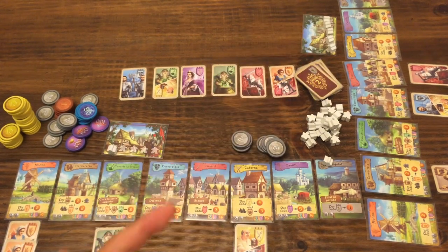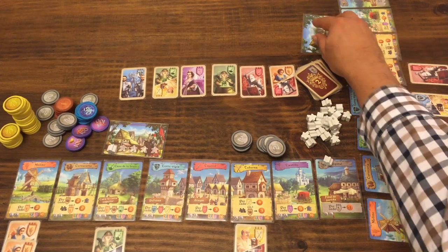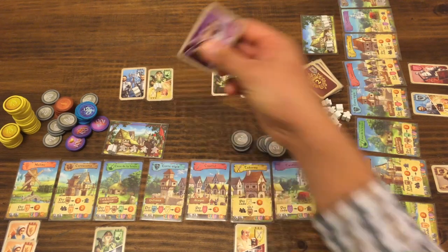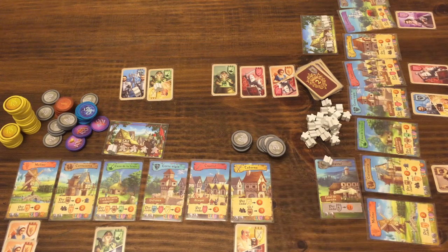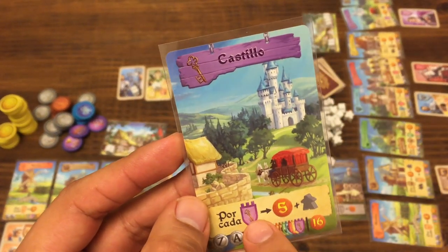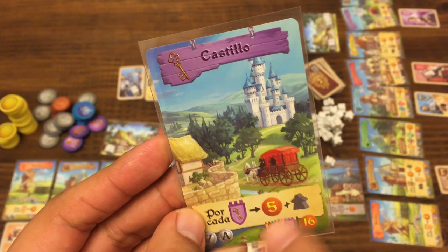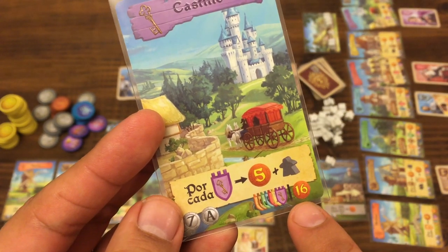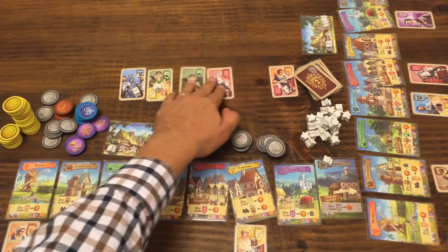Al primer jugador le toca de nuevo; coge la primera carta para ganar un seguidor y usa nuevamente a la molinera. Al poner una segunda molinera, el efecto de su molino se duplica: recibe por cada molinera dos monedas, así que recibiría cuatro monedas. Luego el segundo jugador reclama el castillo, poniendo dos seguidores para coger a la dama. ¿Cuál es el efecto del castillo? No es un edificio especial pero sí muy poderoso: te da cinco monedas por cada dama que tengas más un meeple por cada dama, y al final de la partida hasta 16 puntos para el jugador que tenga más damas.